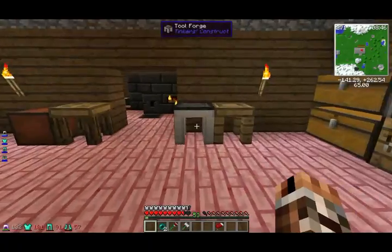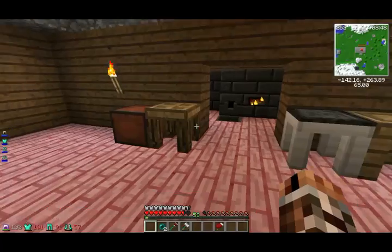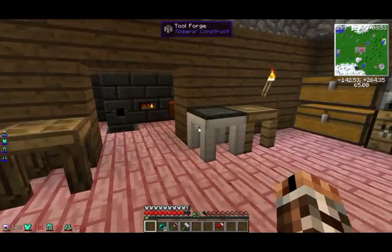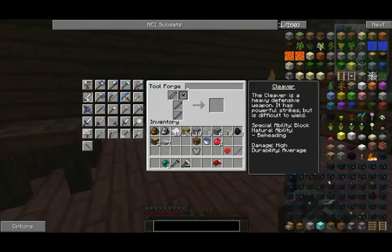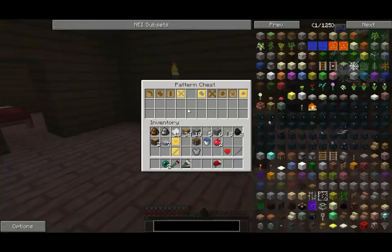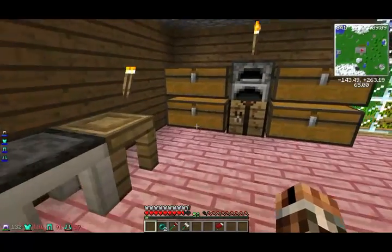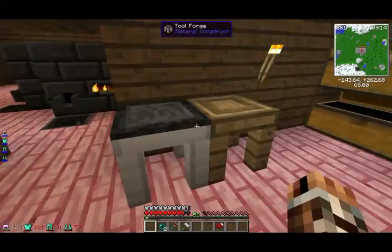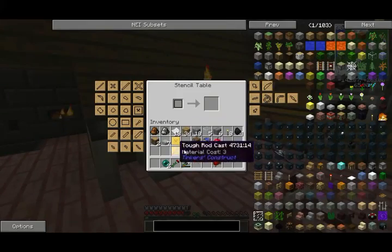We'll make the Tinker's Construct sword very fast right now. If we go into here, let's see what I'm going to need. I'm going to need a blade and then some rods. I need these rods, and then we're going to need a blade. So I can get my toolpaths — I need to create myself a blade.